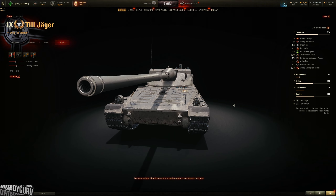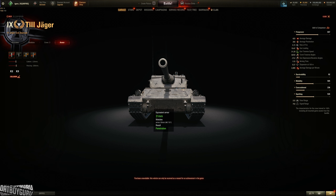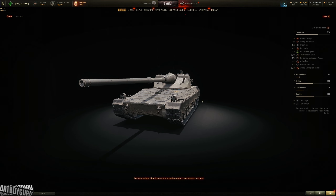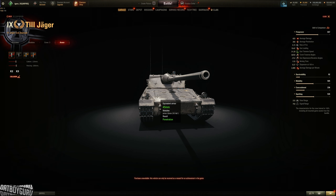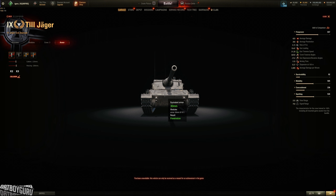We're looking at the Jaeger armor profile right now. This is a confirmed tier 9, some kind of reward token tank or gift tank you earn. The armor profile is basically like a taco — 30mm hull armor all around and 40mm turret armor all around, with a lot of sloping going on.